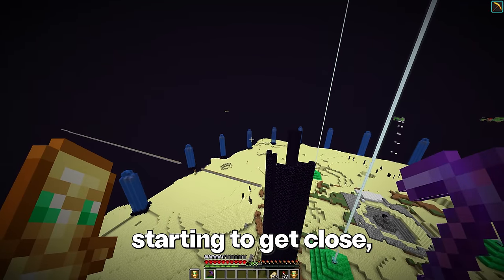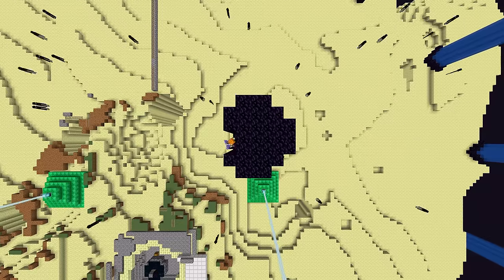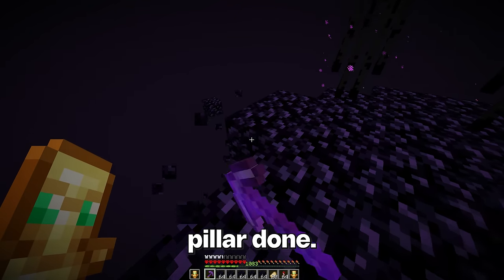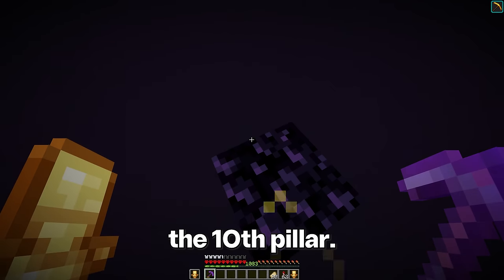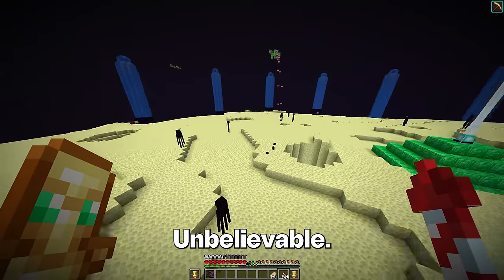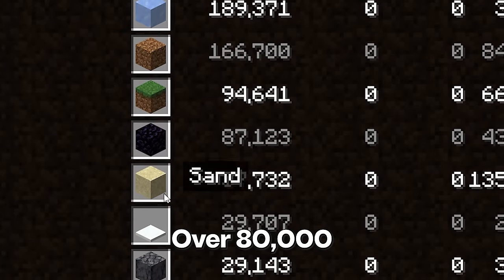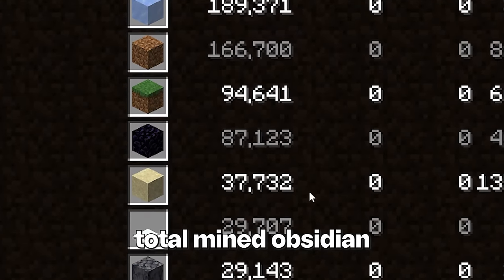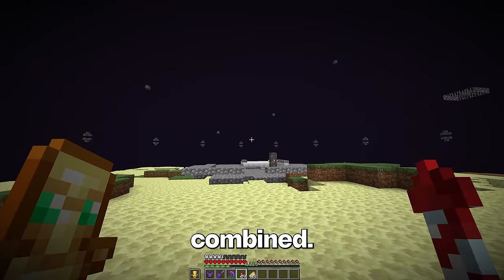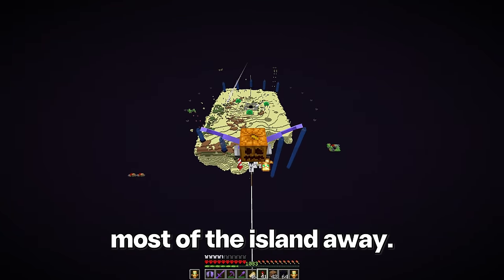Now these machines are starting to get close, so let's get rid of the final pillars. Here is the ninth pillar done, and finally the tenth pillar. This is the last block of obsidian. I am so glad to be done — look at my statistics now. Over 80,000 total mined obsidian, meaning there was over 40,000 obsidian in all of the pillars combined. The machines have already cleared most of the island away.